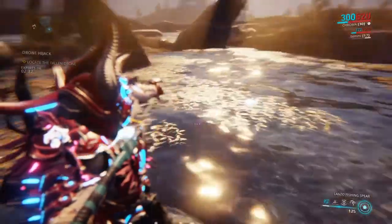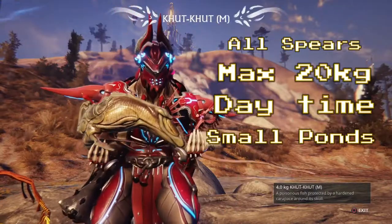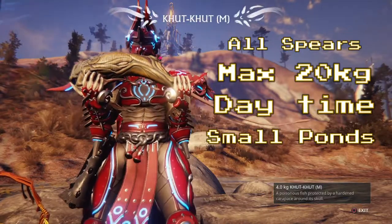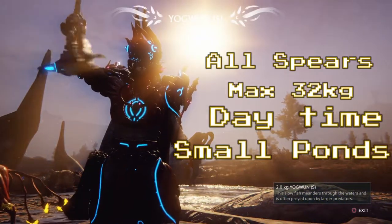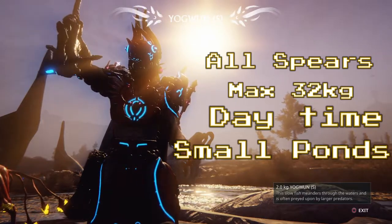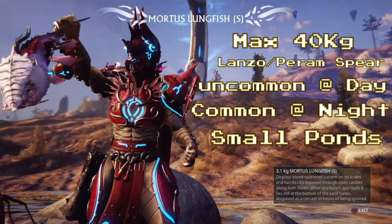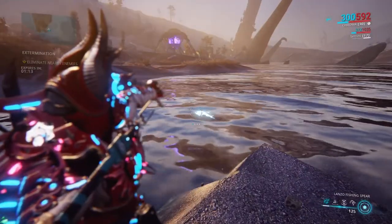When you use the luminous dye, fish glow in the water both day and night, making them much easier to see. In the small ponds, kut kut are easy to catch during the day — max 20 kg, any spear. Yaguan are also in the small ponds during daytime, max 32 kg, compatible with any spear. Mortis lungfish are in the small ponds too, requiring the Lanzo or Piram spear; they're common at night and uncommon during the day.